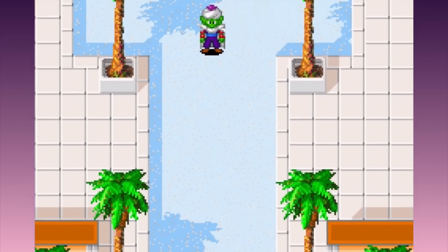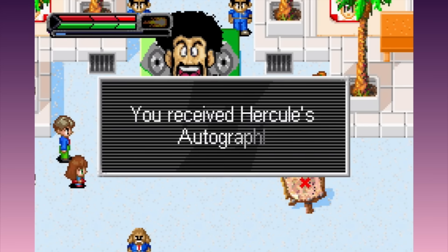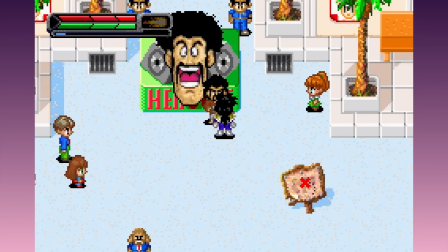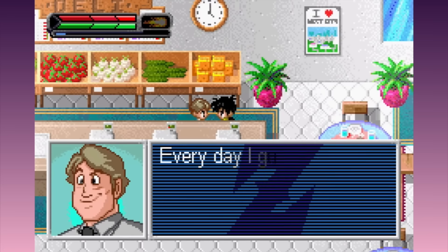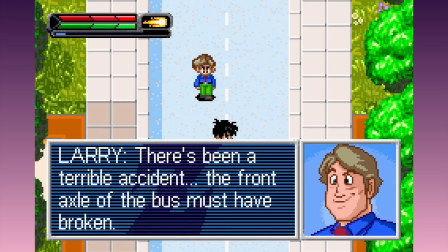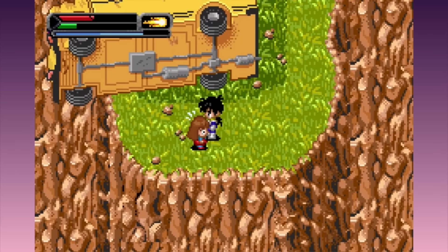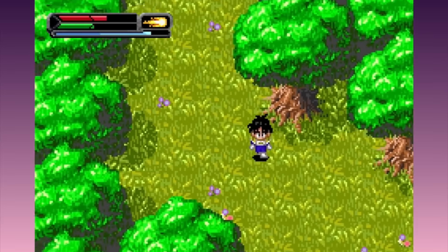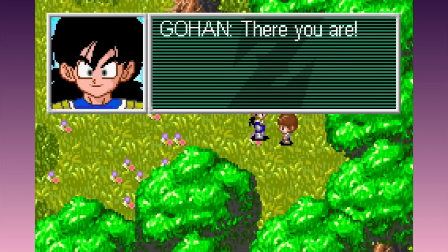First, Gohan has to find Piccolo in West City, but for some reason Hercule's parade is blocking the way, and Hercule won't move until someone brings him his favourite sandwich. But the guy at the sandwich deli won't make a sandwich until he has his morning newspaper, and the agent won't sell newspapers because the school bus with his kid inside has careened off a cliff. Boy, that escalated quickly.